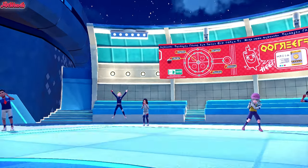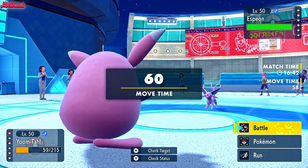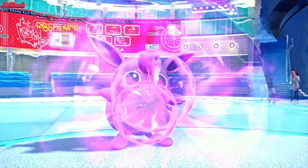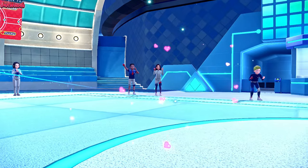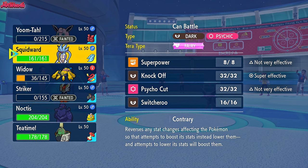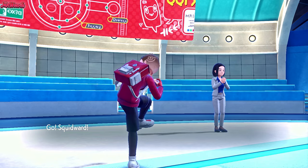Espeon's going to come in - probably going to get hit by a Psyshock here. We go for a Hyper Voice just in case. They go for a Psyshock, which we actually might take - but we don't. That's unfortunate, but it's whatever. Wigglytuff goes down after taking out two of them - love to see it. Now we just go into our Malamar. Good old Squidward. We get caught in the Sticky Webs, which is unfortunate.